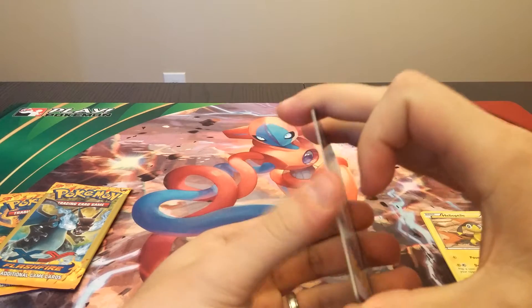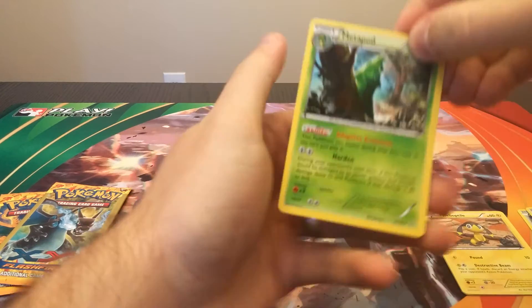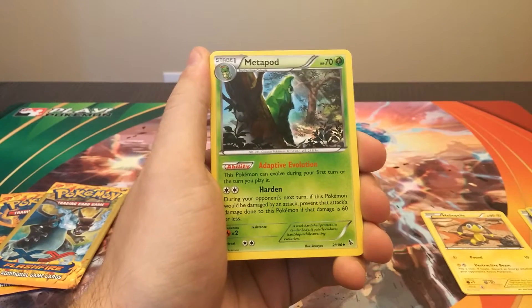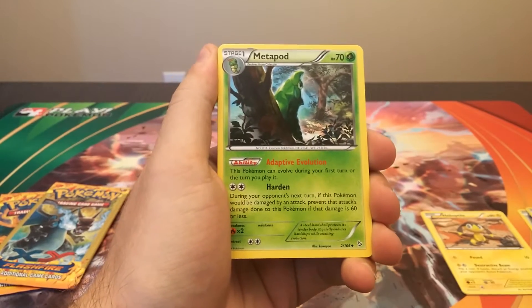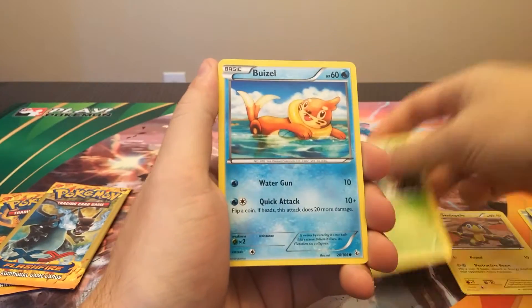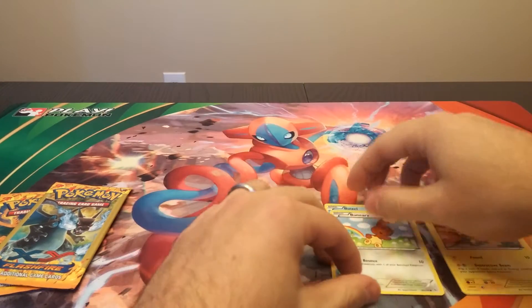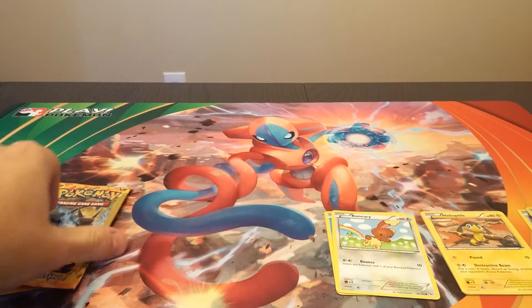I will also be opening up a brand new Breakthrough booster box that should be here the day of or day after the release date, so stay tuned for that. We have a Metapod, a Buizel, and a Buneary — no foil cards here.